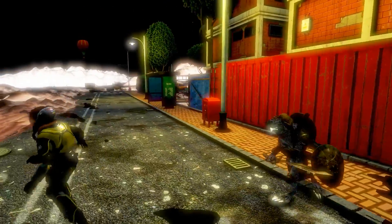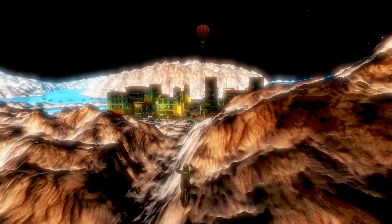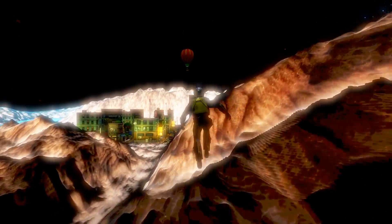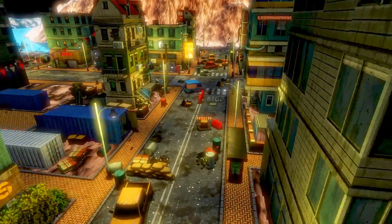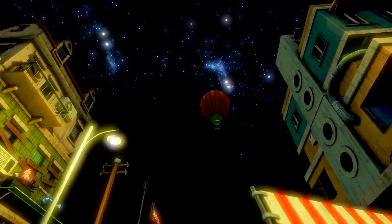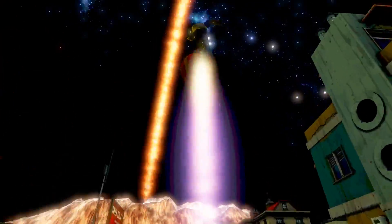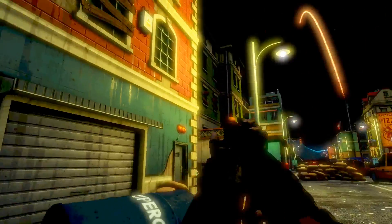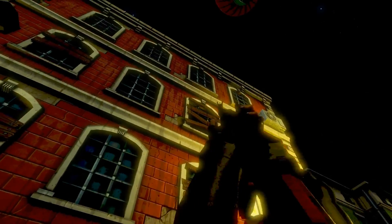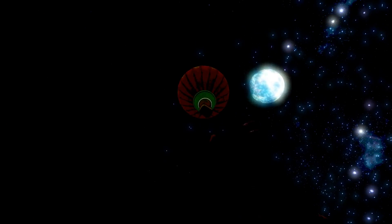From the looks of things, it seems like pretty much every city is more or less the same in what you can find, just some rat people. And it looks like there's an air blimp over here. I could try to get to it, although I don't think I'll be able to jump that high without the jetpack. I'm going to try using the jetpack one more time. There we go. We're going to jump on top of this building first, and then we're going to try to launch ourselves up onto the hot air balloon.